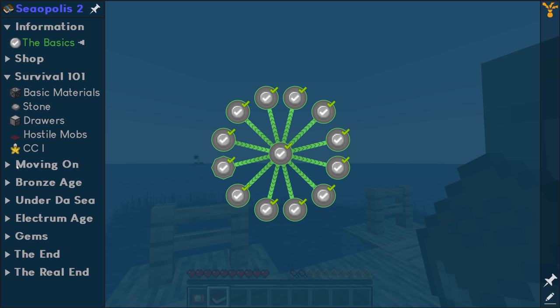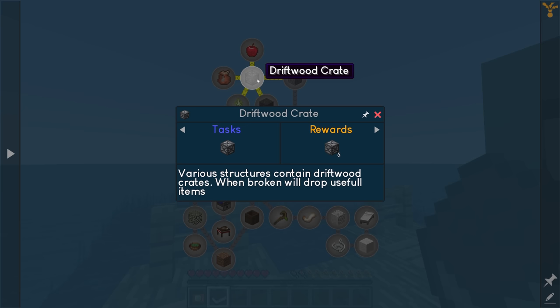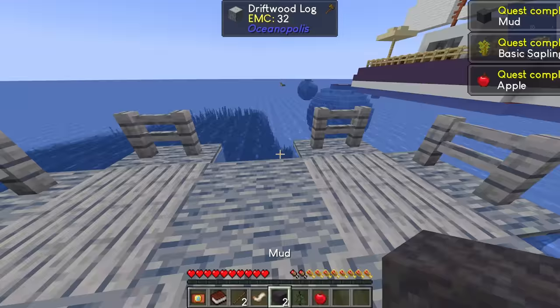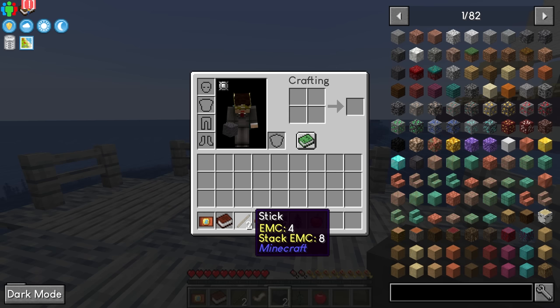The very first quest line we want to start with is Survival 101 with basic materials. The first quest covers driftwood crates: various structures contain driftwood crates, and when broken they drop useful items. Right out of the gate we can break these crates, and if we hold down our FTB Ultimine key we can break all of them at the same time. That gives us some mud, a spruce sapling, an apple, a silkworm, and a stick.